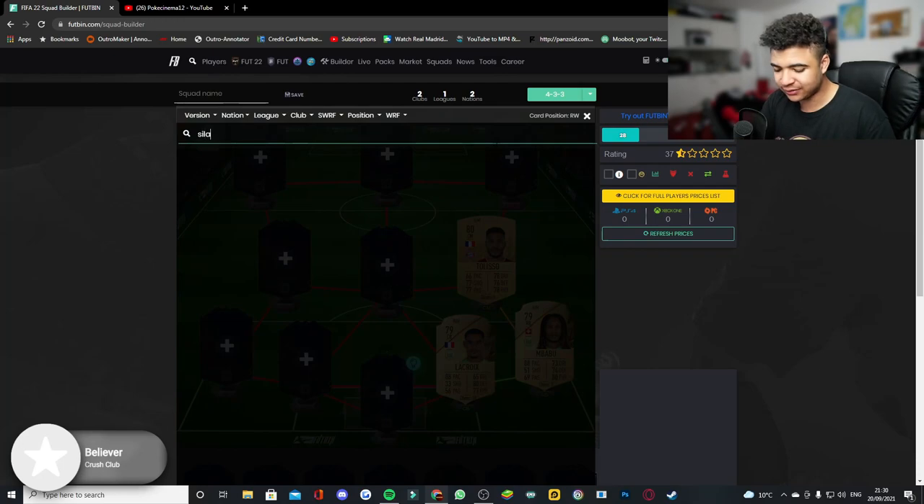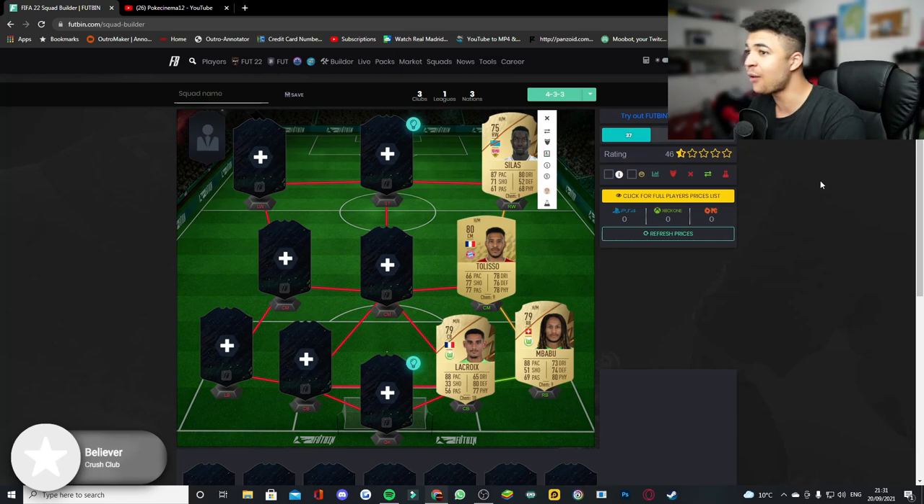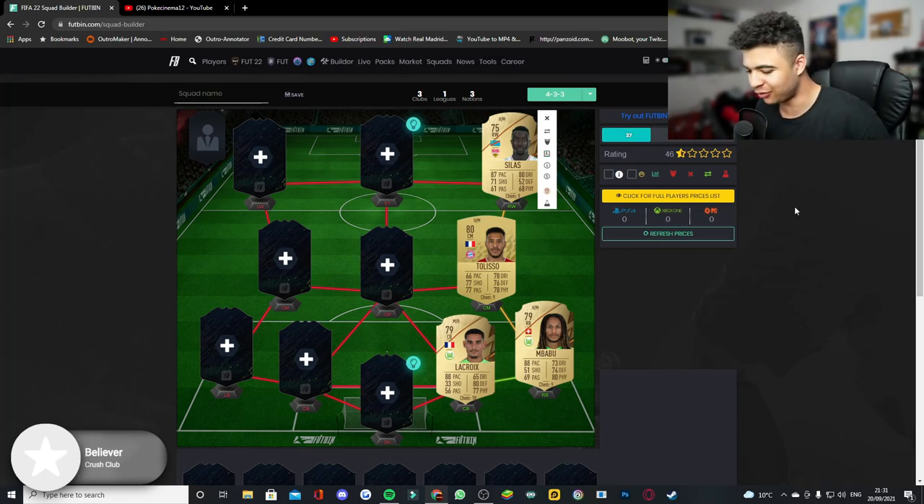At right wing we're going with Silas — 1700 coins on the market is what I saw him sell for. You guys can correct me in the comments, I'm always down to read them. Silas Wamankituga from Stuttgart — love you bro. I can't wait to get my hands on this card in the Road to Glory as well, thumbnails already made so make sure you subscribe.